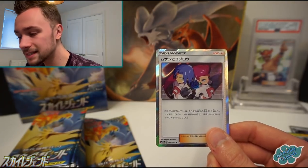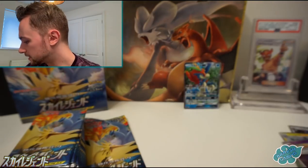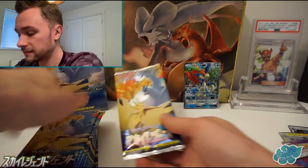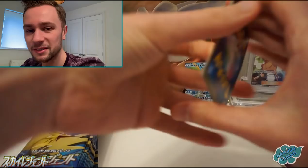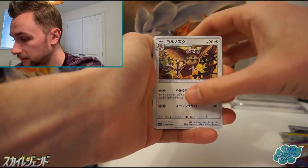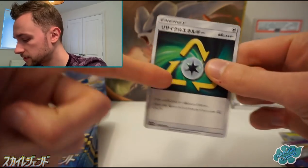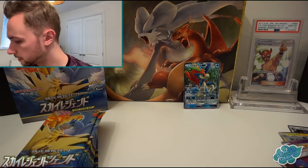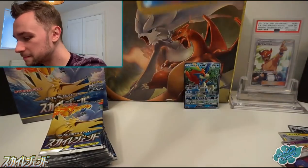In terms of pulls that we do want today, I think we want the alternate art legendary birds as our top priority — I think that's the same for everyone really. Backup cards would be the trainer card for Jesse and James, or the alternate art on the Rowlet and Alolan Exeggutor. Licky-Licky. Recycle Energy does come as a secret rare as well. I've got my sleeves here — I'll just put them up there because I'm optimistic that we're going to get something good. Hopefully my faith will not be misplaced.